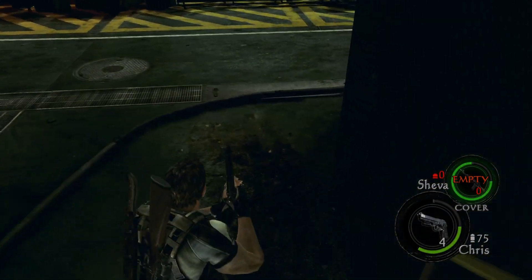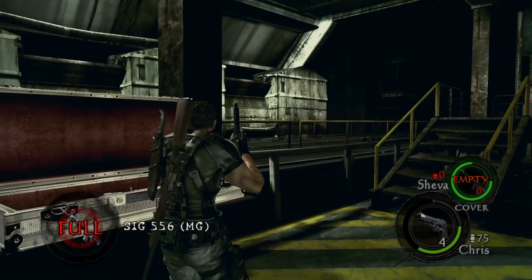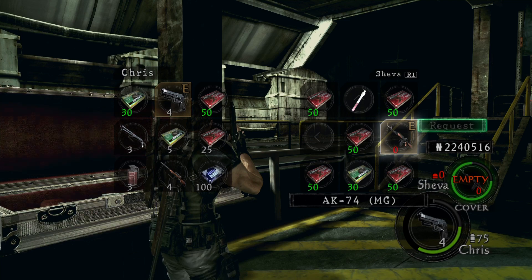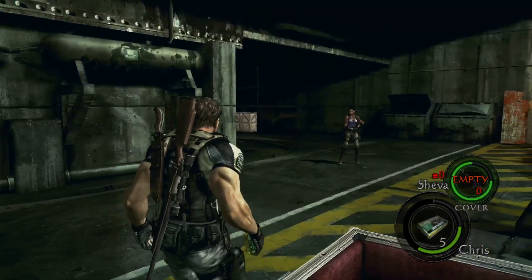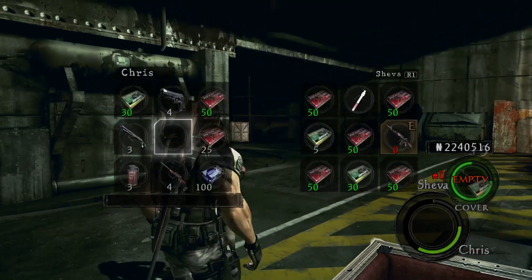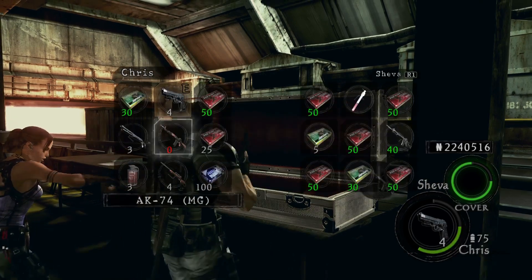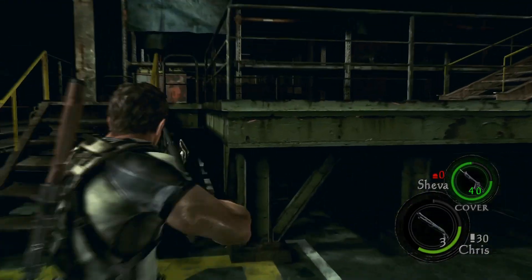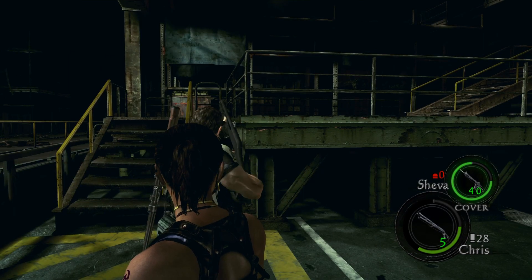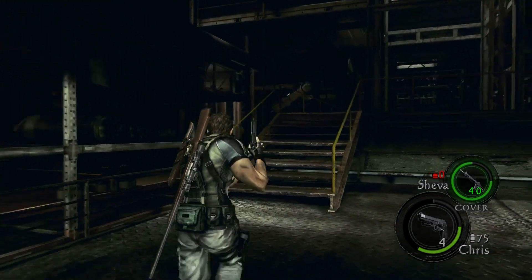That guy tried to jump down onto nothing - very funny. But at least that allowed me to deal the finishing blow to him. We are very close to the end of chapter 5-2. I'm going to give Sheva the SIG, because it's the better alternative - it does a little bit more damage and has a little bit more ammo. Now we're going to move on to another area and deal with a new enemy type: the Reaper.